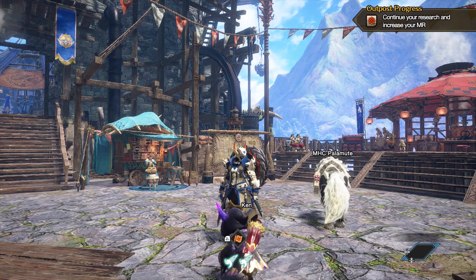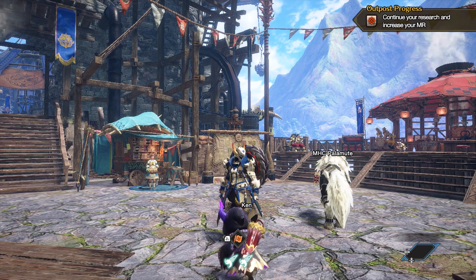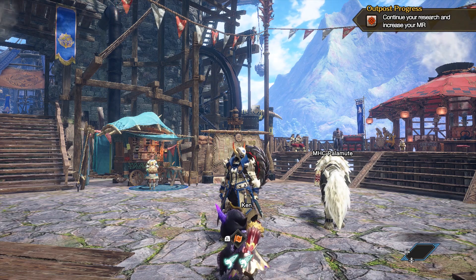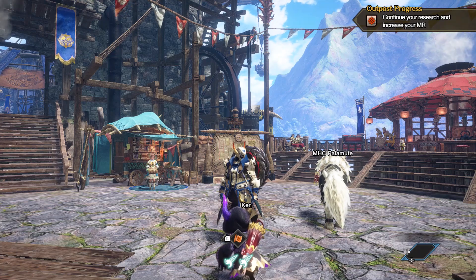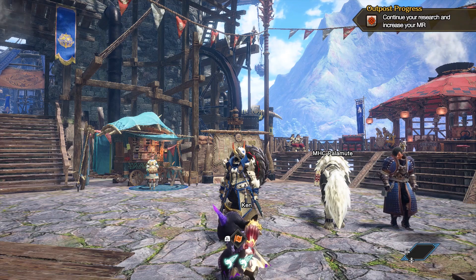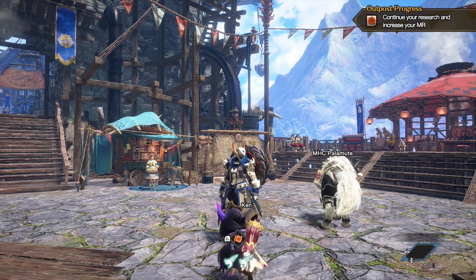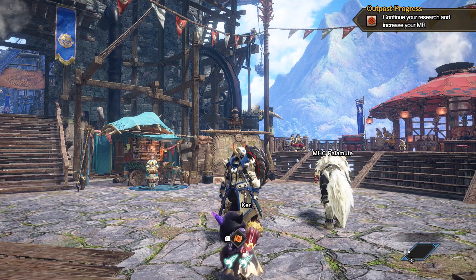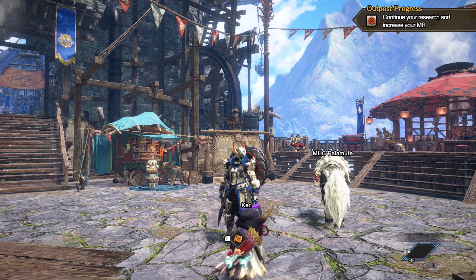Maybe Quick Breath could help with that. Maybe Dereliction — because once the Qurio start popping up and you switch skill, you get to gain health back. But this was kind of just the straight Chaotic Gormagala set with all just attack capabilities.